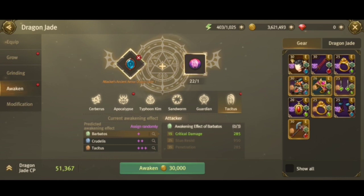Awakening is a huge help in improving our CP and balancing our stats. Now let's talk about tips for awakening.